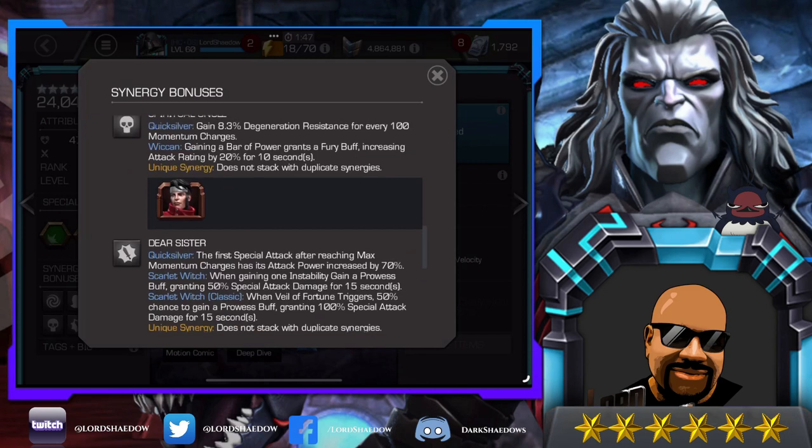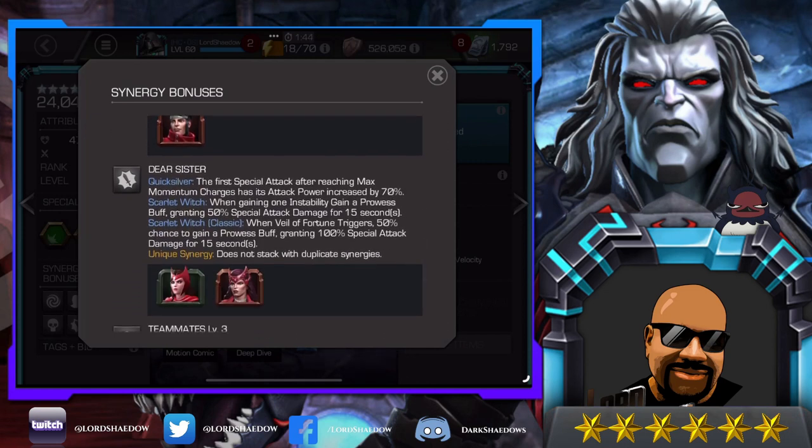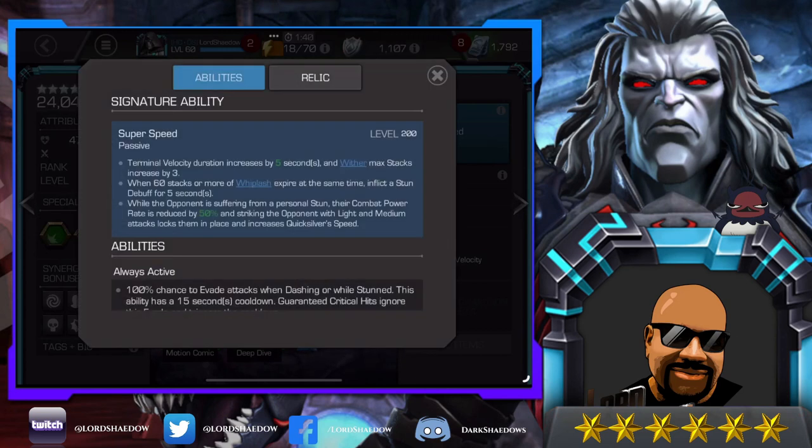His signature ability: terminal velocity duration increases by five seconds and wither max stacks increases by three. Increasing his wither max stacks increases his damage, which is nice. When 60 stacks or more of whiplash expire at the same time, inflict a stun debuff. While the opponent is suffering from a personal stun, their combat power rate is reduced by 50 percent, and striking them with light and medium attacks locks them in place and increases Quicksilver's speed. In my opinion, this is all very nice but not necessary.